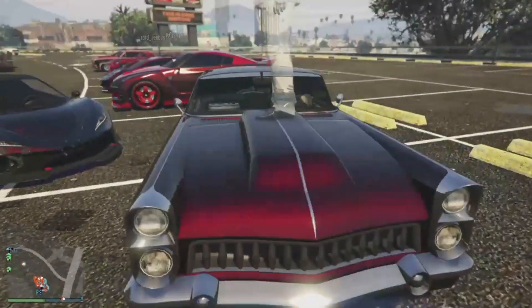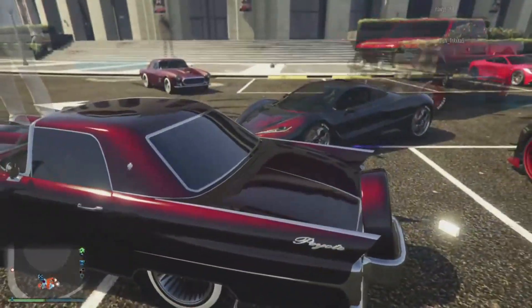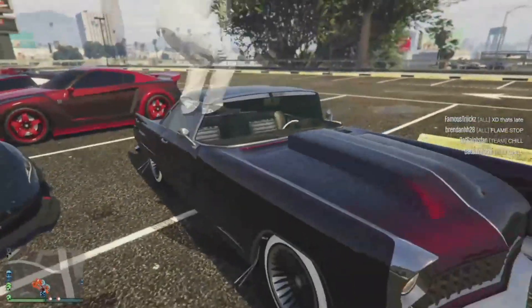We got Iman's car here — the Peyote, obviously. Yeah, we got the Peyote here. He's got the white walls. Pretty solid color.